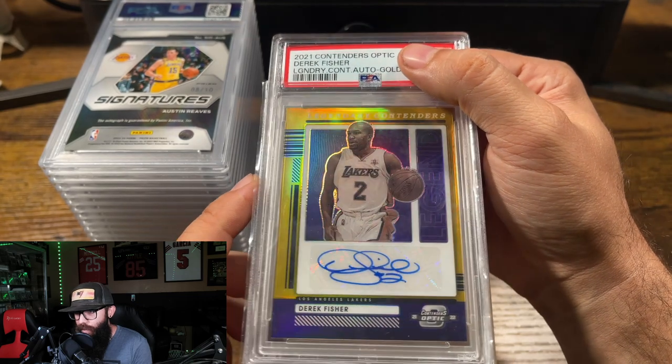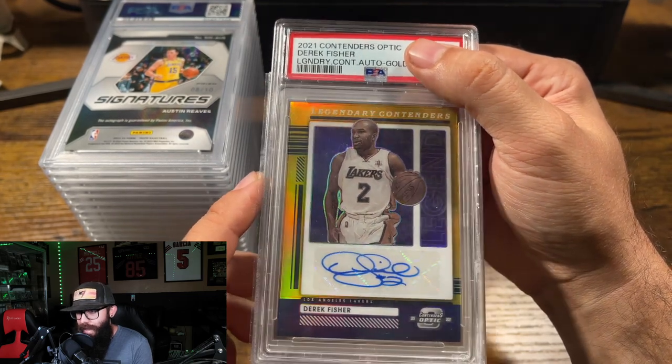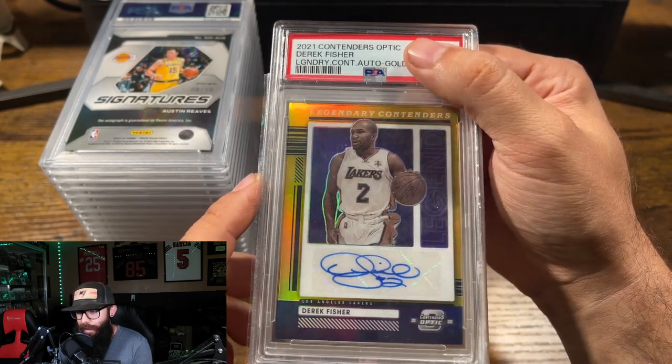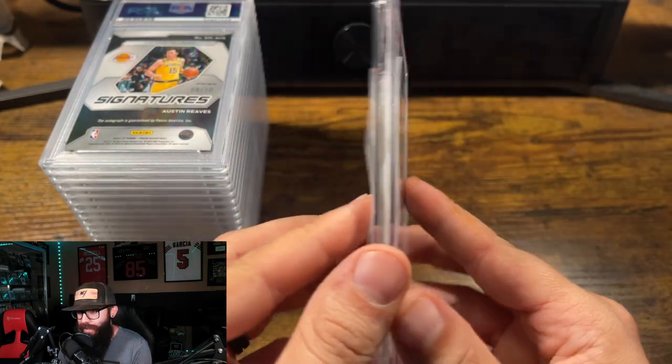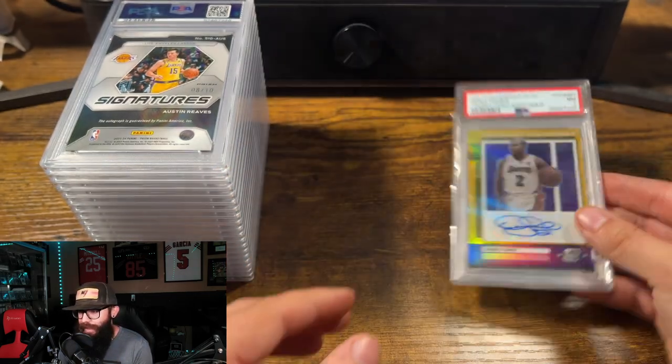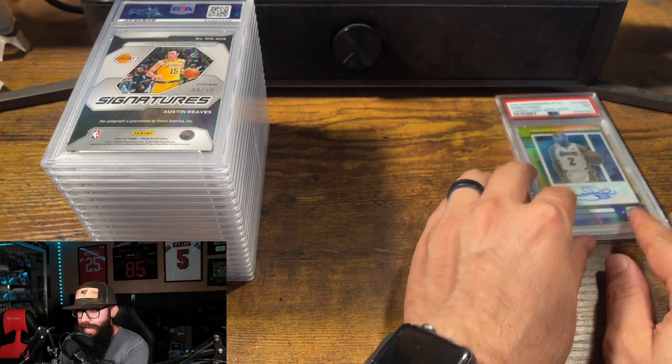This is a Derek Fisher gold out of 10. I think I had this at a 7 with a chance at an 8, and we got the 7. It's a thicker card, so it's got the peel on it to protect it. We'll make some stacks here.